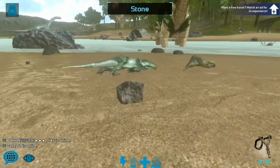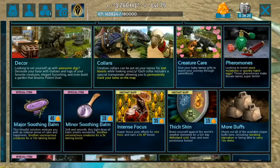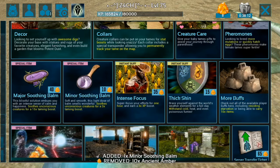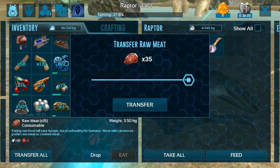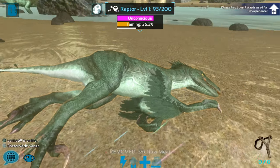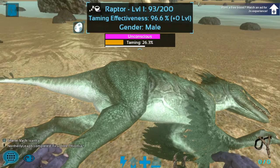Something you might not have known: if you open up your inventory and go to the shop, you can actually buy a minor soothing balm. It costs 10 ancient amber, which you can find on the map by running around. Tap to purchase it, then go into the raptor's inventory while it's taming, and use the remote use item option to apply it — and now it's going to tame even faster. You can see the soothing balm icon on the raptor's name bar.